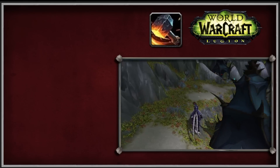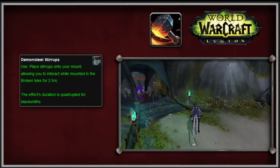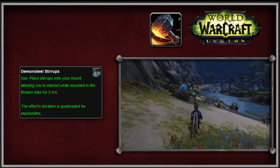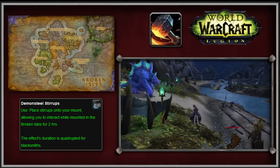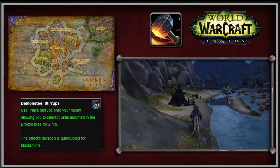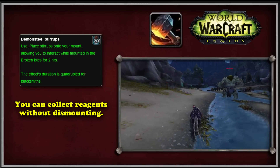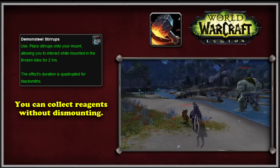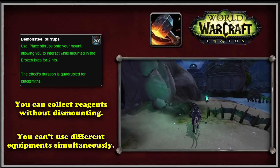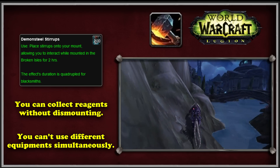The second item blacksmiths can craft is called the Demon Steel Stirrups — presumably a reference to the Mithril Spurs of Vanilla. These stirrups don't increase movement speed, but instead allow the player to interact with objects while mounted, though they only work on the Broken Isles. Their 2-hour buff is extended to 8 hours for blacksmiths, and they're particularly useful for gathering ores and herbs in the Broken Isles. Only one mount equipment item can be equipped at a time, and these items only work in the Broken Isles — not on Argus.